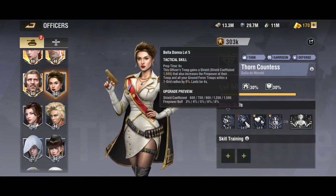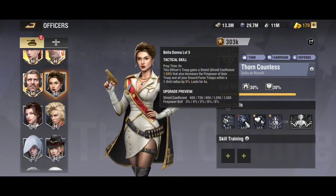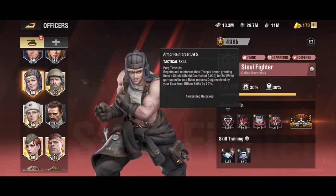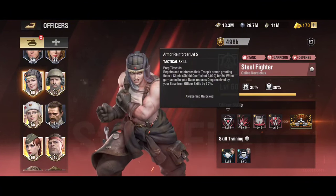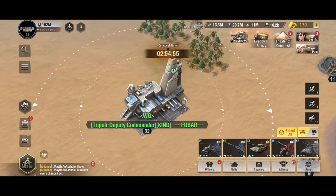You could use Steel Fighter with Thorn Countess and have no issues. The reason is because of their tactical skill — this is an officers-troop pairing, not an officers-tank pairing, and this goes for both officers. This will increase your durability to the maximum. You can also add HP and blast damage resistance in the skill taps, which will increase the tankiness further.